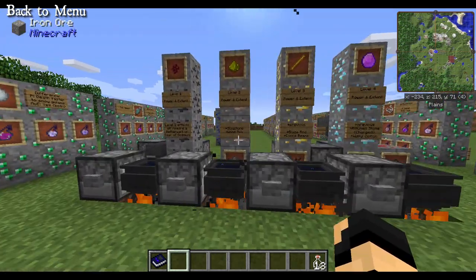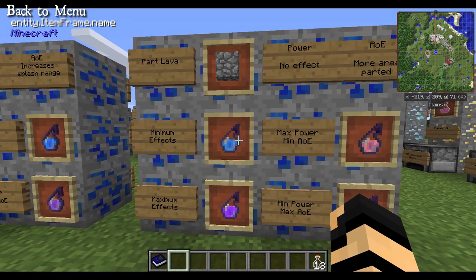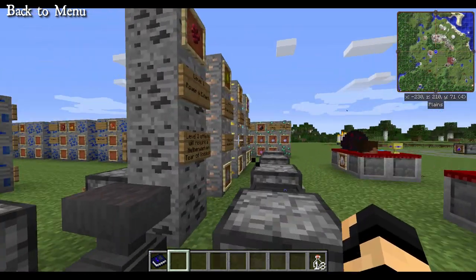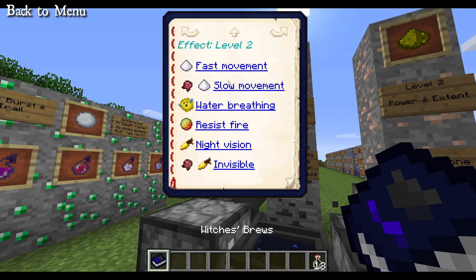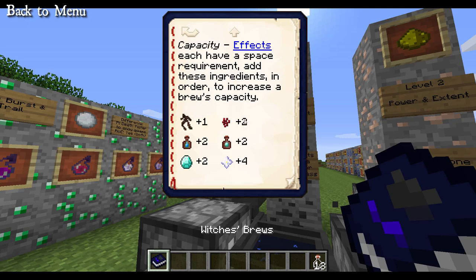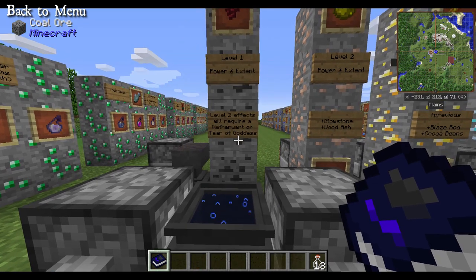Let's get started on our number 1 brew, and that is going to be Part Lava. What I have done here is one with absolutely minimal effects, which means we're doing Nether Wart because a level 2 spell requires 2 capacity in order to get this effect. So we are starting off with some Nether Wart. You could also use Tear of the Goddess — level 2 effects will require Nether Wart or Tear of the Goddess.